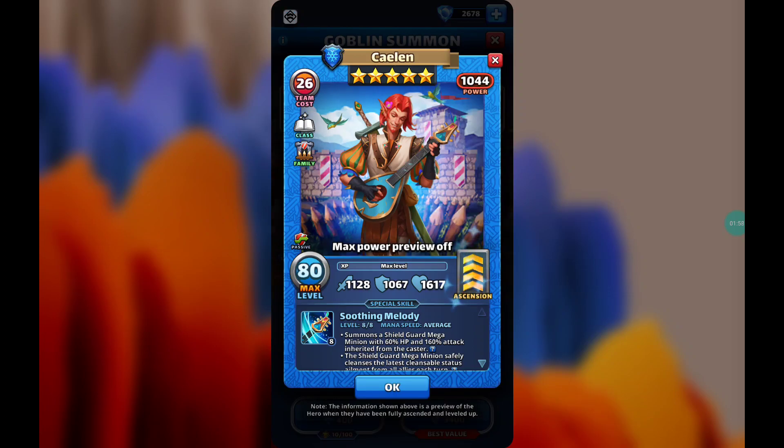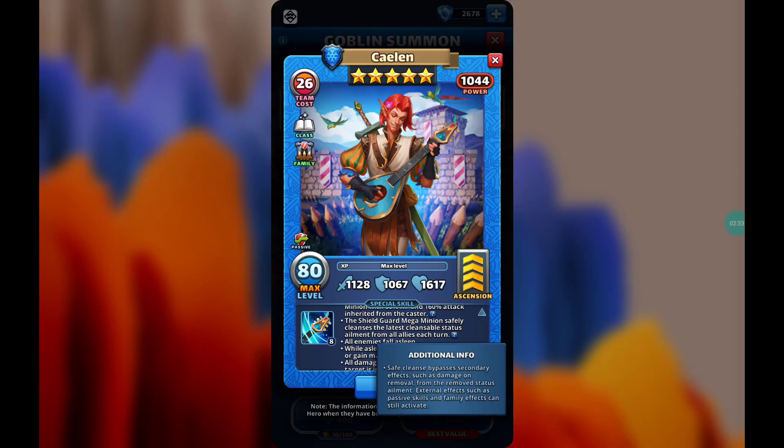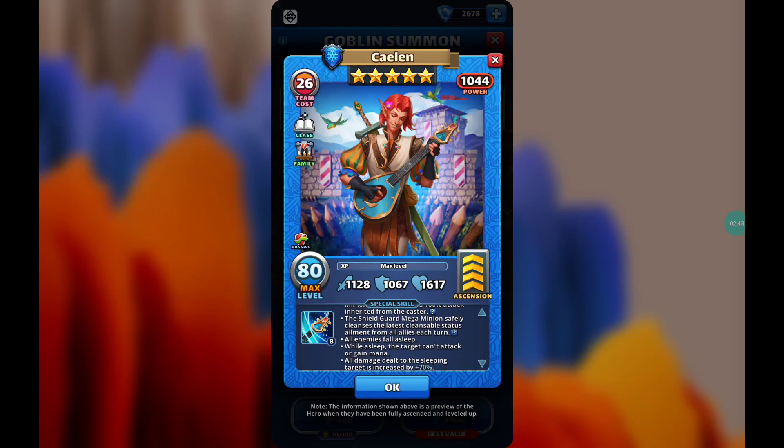Now let's take a look at his special skill. Soothing Melody runs at average speed, making him compatible for both offensive and defensive formations. At average speed, he summons a shield mega minion with 60 HP and 160 attack inherited from the caster. The shield guard mega minion safely cleanses the latest cleansable status ailment from all allies each turn, and safe cleanse bypasses secondary effects. This is a new type of wording Small Giant added — instead of 'without triggering secondary effects,' it will now say 'safely cleanses.'